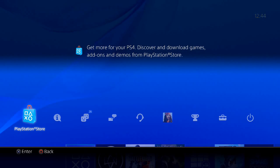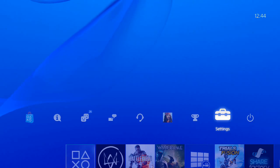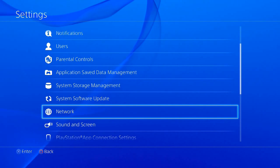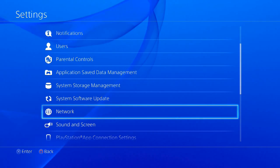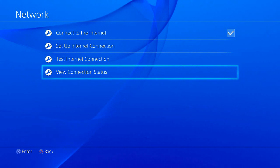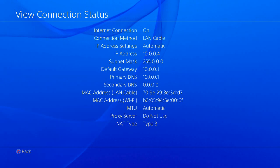The first thing you want to do is head across to your Settings, and once you're in Settings go down to Network. Once you're in Network, go down to View Connection Status. In this list, you're probably going to be set up similarly. If you look at your IP address setting it says Automatic. I'm set up over a LAN cable and not wireless, but this will work over wireless as well.